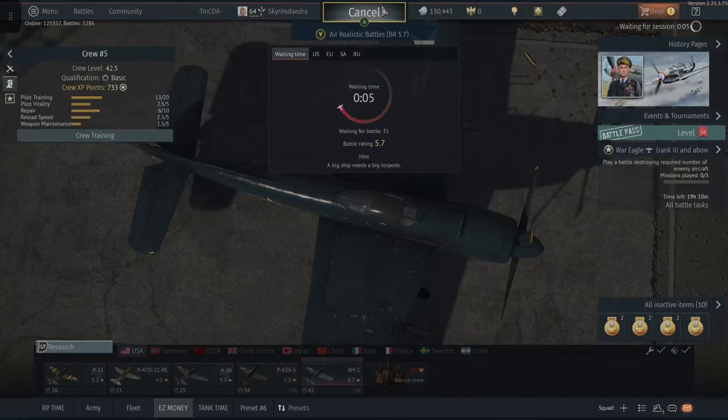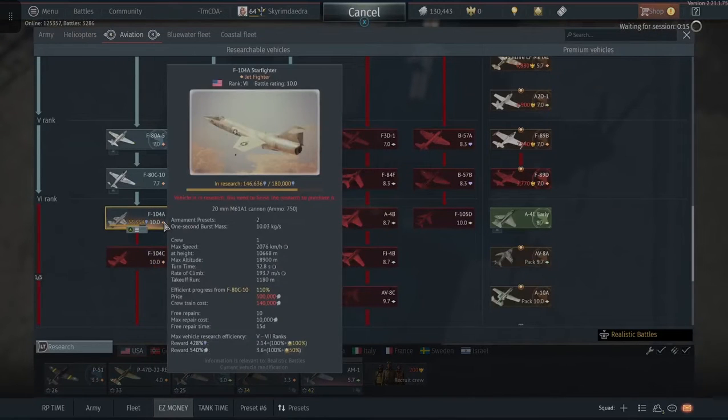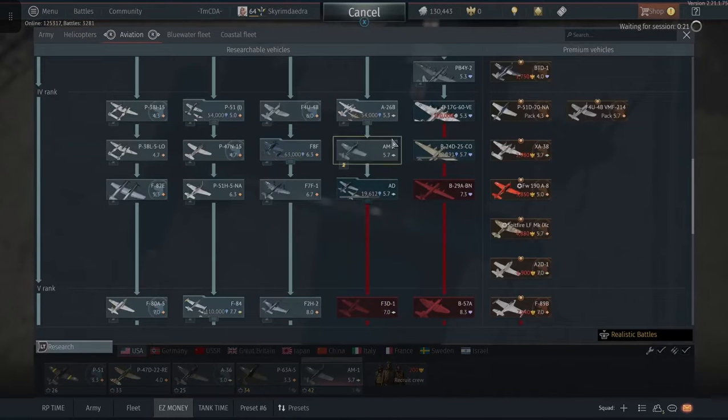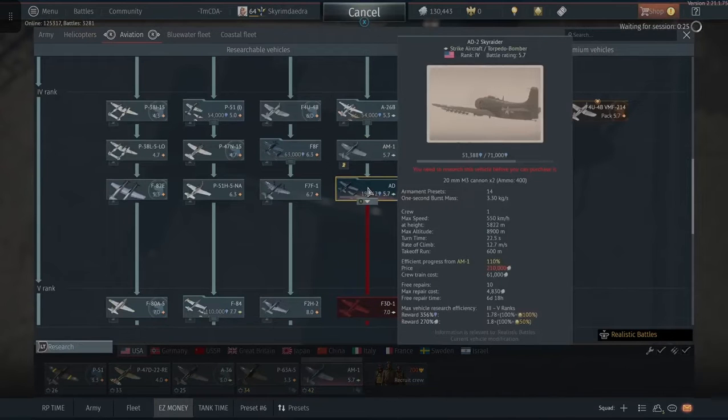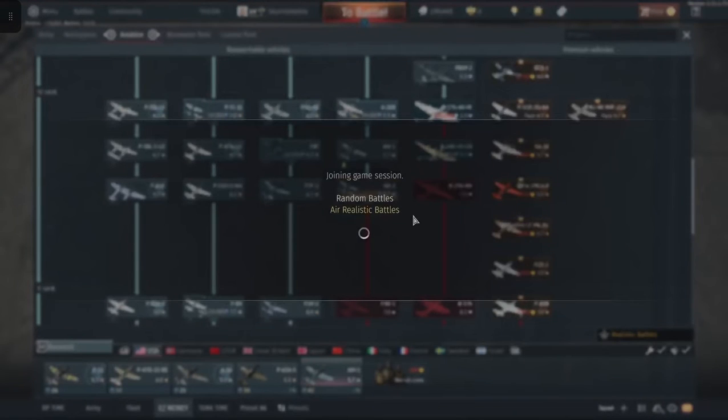Hello everybody, today we're going to be playing the AM1 and I'll show you exactly what I do to grind out my tech tree. After I get the F104 it's going to cost a lot. I could probably grind out some of these but this AM1 and AD is perfect for grinding out tech trees. It's at 9612 — I'll put some research into it and let's go.